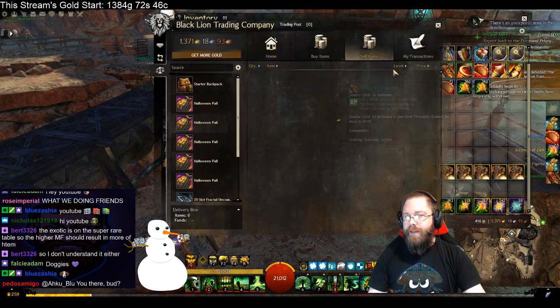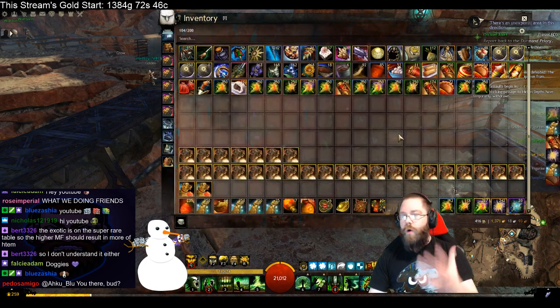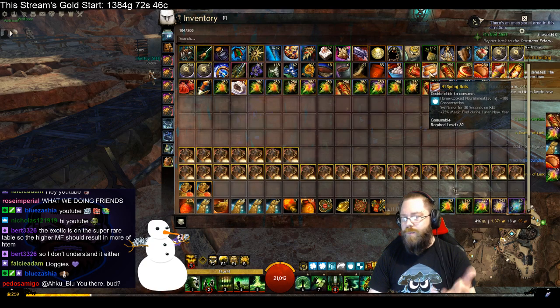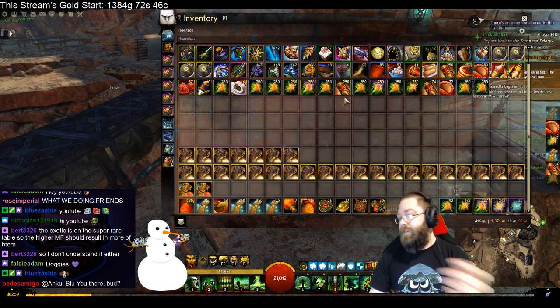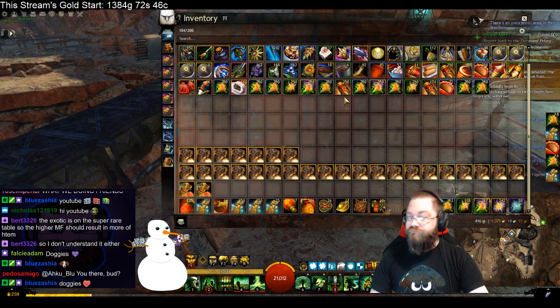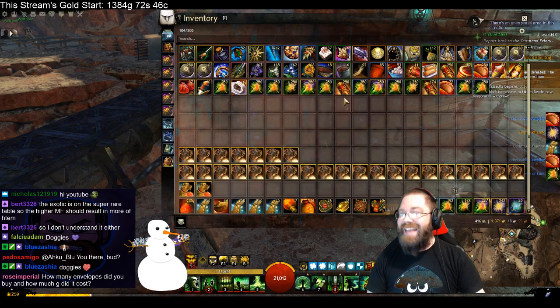There's just a bunch of gold in there, especially if you don't need the consumables like the spring rolls or the fried dumplings. That's it — awesome!